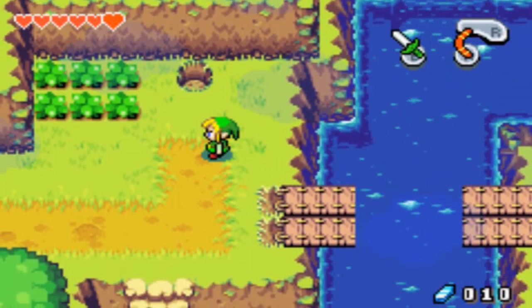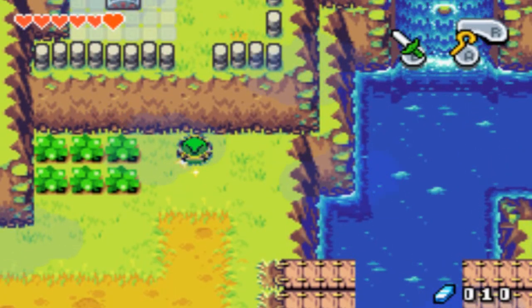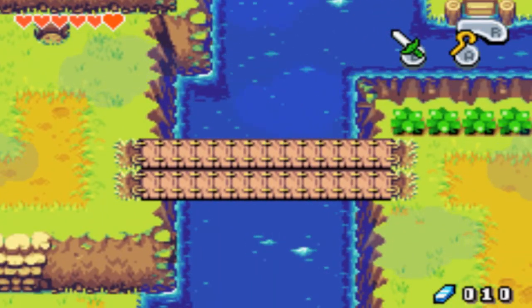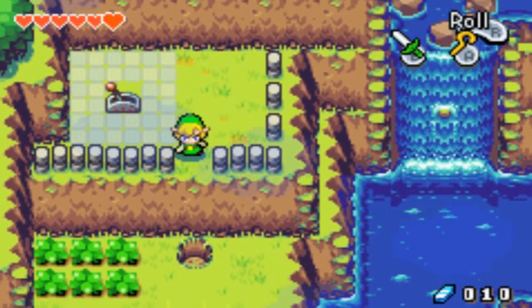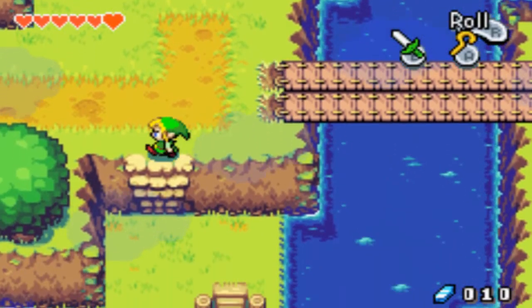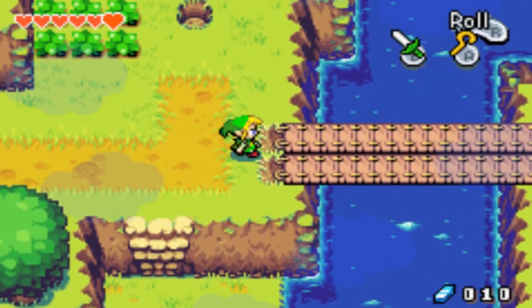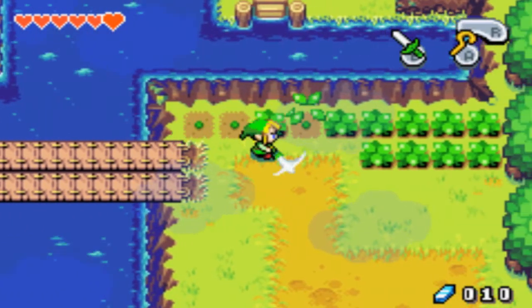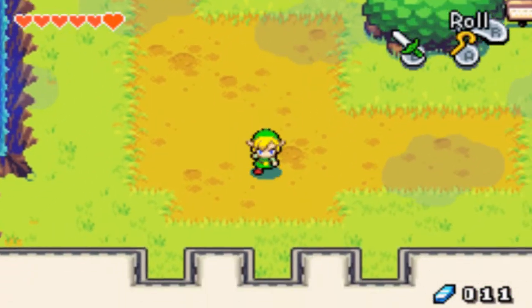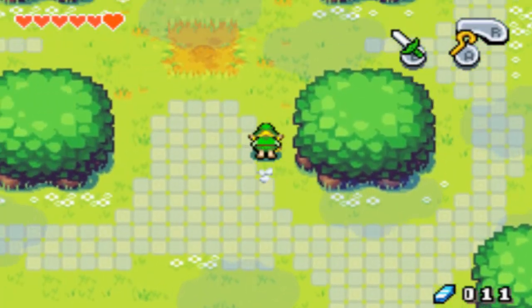He dropped another rupee, so I'm replenishing that really quickly. We have to go all the way up here. And the drawbridge magically fixed itself — this is a land of magic, so why not? I think there's an item or something in this game where you can swim, so that's probably what that area down there is for. Nothing in the grass, of course.